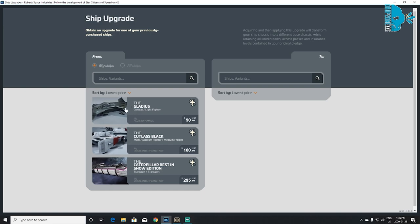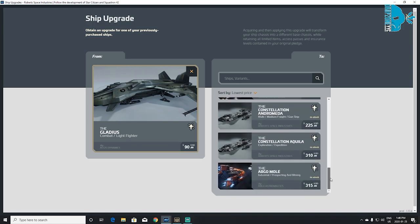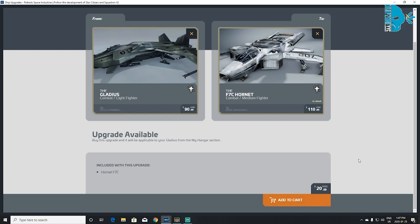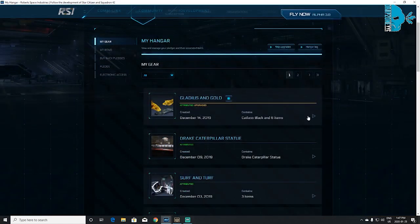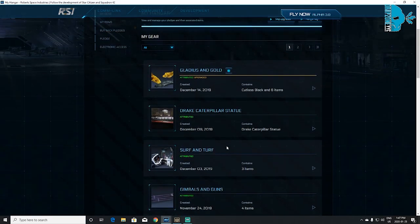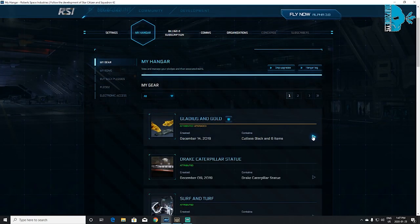It's going to bring you to this page. Make sure you're clicked on My Ships, because those are the ones in your hangar. Select the ship you want to upgrade from. Let's say I wanted to upgrade my Gladius — that's a $90 ship. On the other side it will automatically give you all the ships that are more expensive that you can currently purchase. If I wanted to upgrade to a Cutlass Black, I'd be paying $10 extra US. If I wanted to upgrade to a Hornet, it would be $20 US. Click it, it gives you the price difference, then Add to Cart and pay for it. Once paid, go to your account, click My Hangar, and somewhere down there it's going to say Apply Upgrade to attribute it to your account.